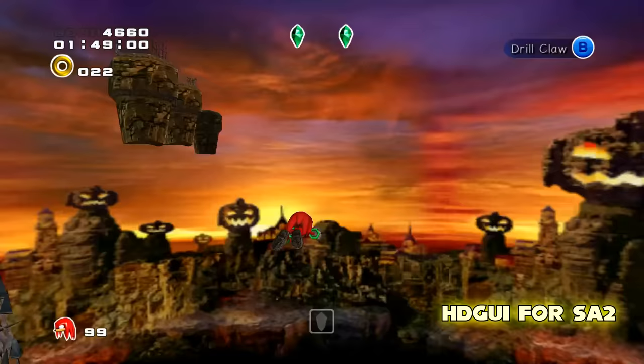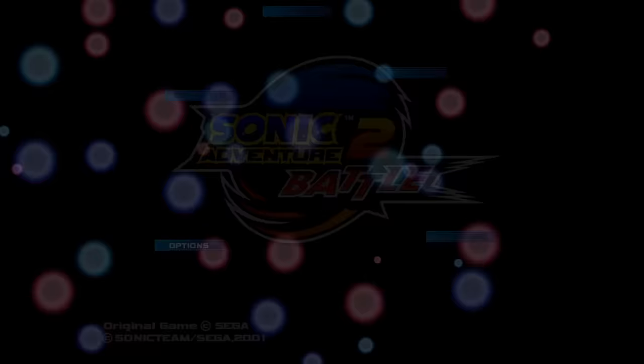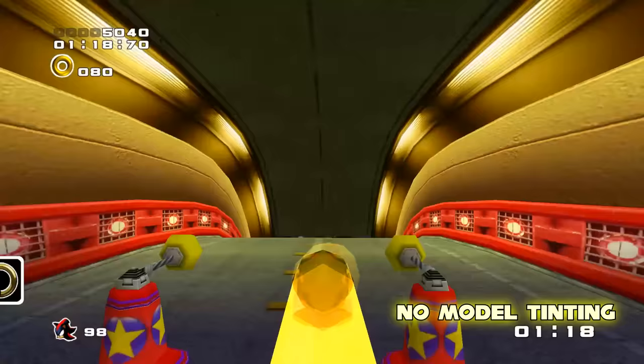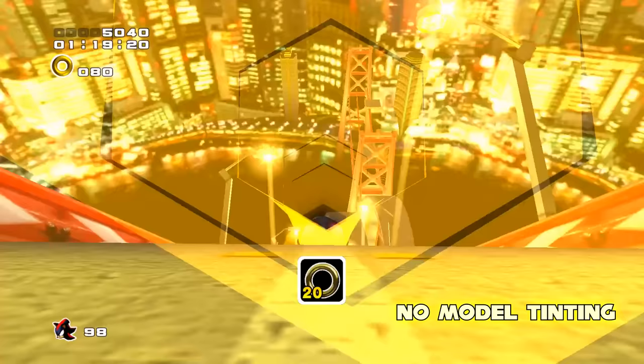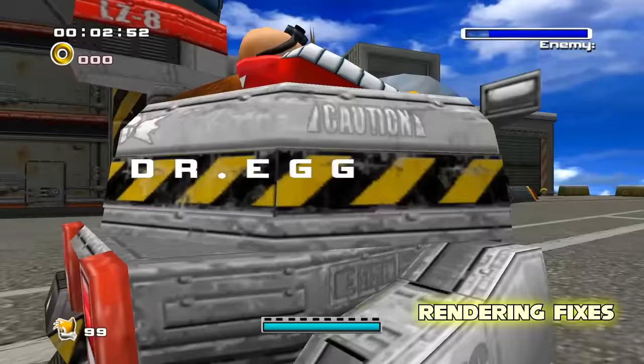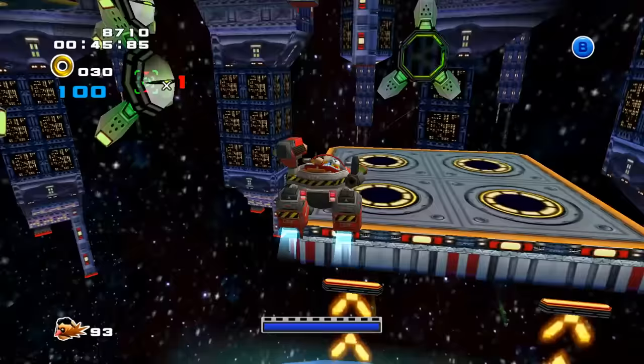Next up is the HD GUI for SA-2, which like SA-1 makes all UI and HUD elements high definition, as well as the Menu Overhaul, which cleans up the menus and restores elements from the original game, such as the Omochao tutorial section. For during gameplay, there's the No Model Tinting mod, fixing a lighting bug on in-game models that made them appear darker than they should be, as well as the Rendering Fixes mod, which restores some textures on Rouge and Tails and Eggman's mechs.